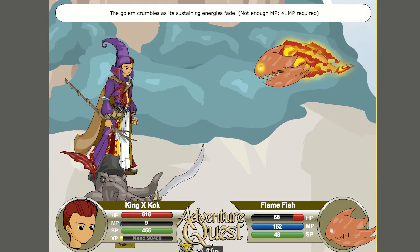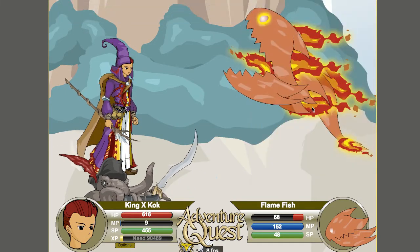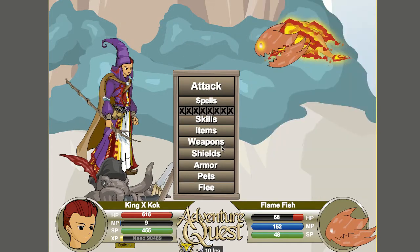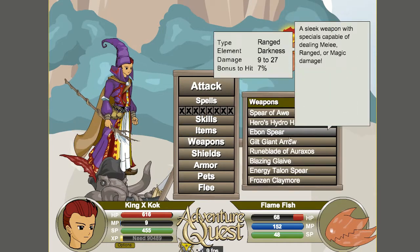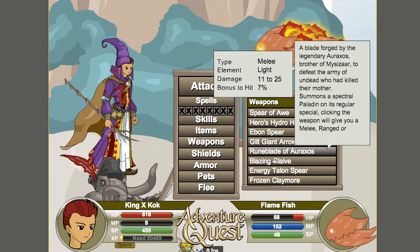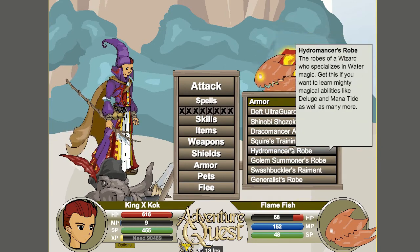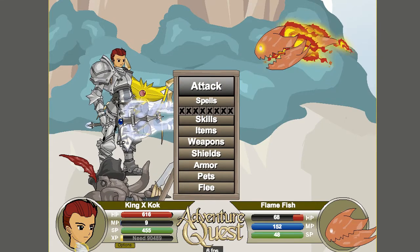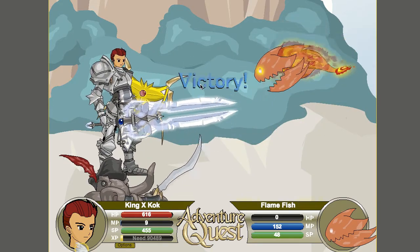Whoa, this is a flame fish that is flying - what the hell! AQ has some imaginative things. The fish is immune to cooking and your chopsticks will burn to cinders. Flame fish sushi - nice! Let's switch to the Golem Summoner's Robe and acquire the training armor. I'm not sure why it's still training armor - maybe I need to align myself with the kingdom first.